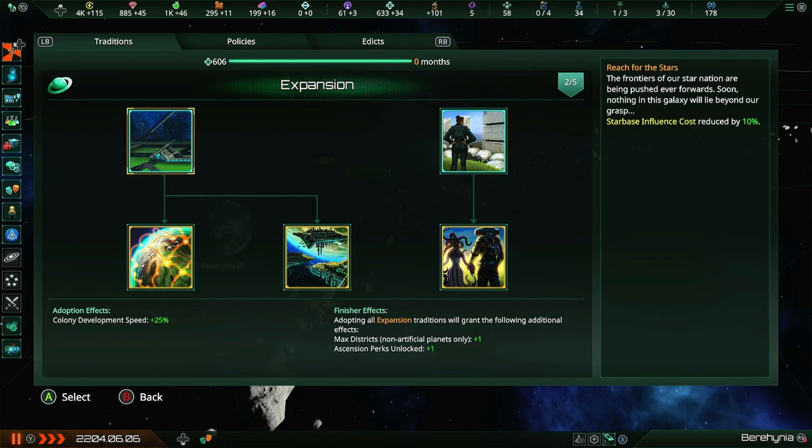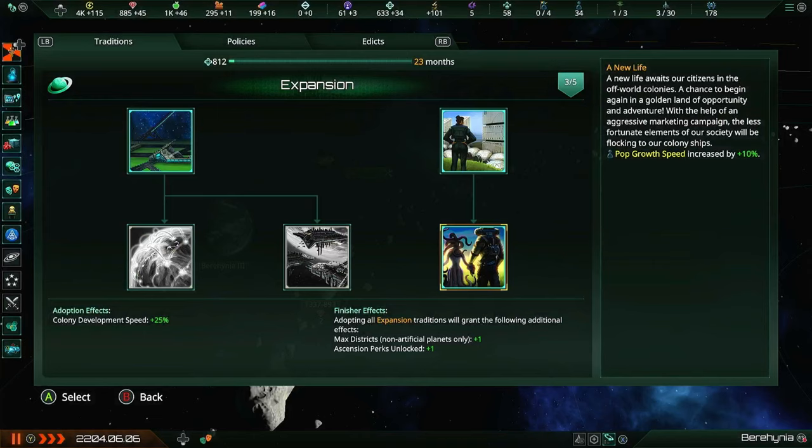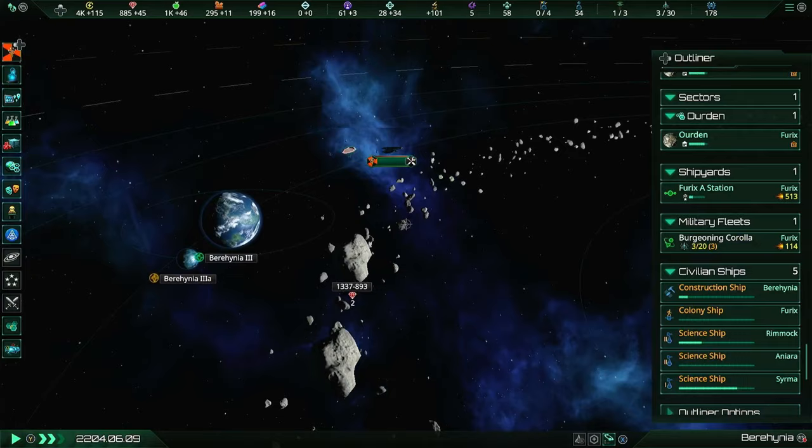We've already grabbed the less starbase influence cost and we've grabbed colonization feeders. Let's start breeding faster - we need more FENZO. Lots more, in fact.